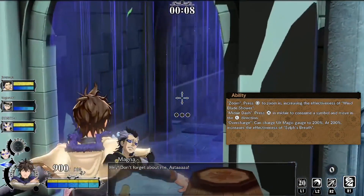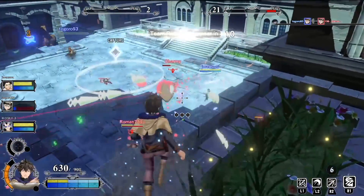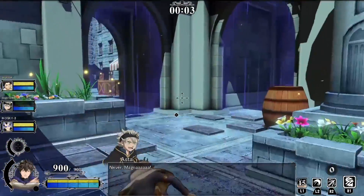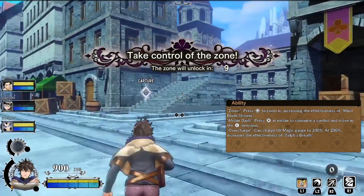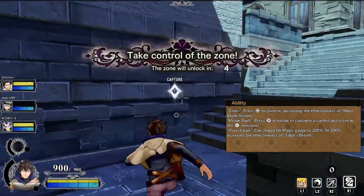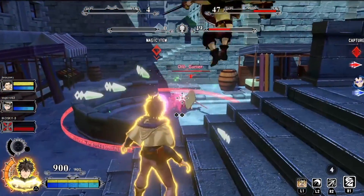Yuno's got two more abilities to look at. First, he can zoom in with circle, which increases the effectiveness of his Wind Blade Shower. Even at long distances the Wind Blade Shower has pretty good aim assist, so zooming in may not always be necessary, but the effectiveness is better. Then there's something super important - the mid air dash. You press X while in the air and you air dash. You have three charges that recharge pretty fast.